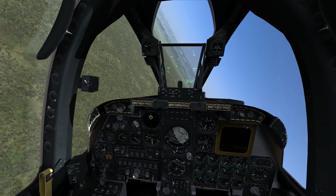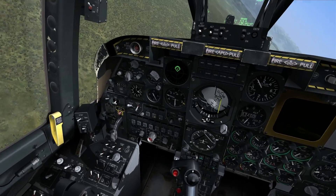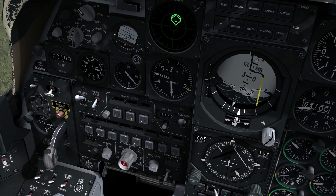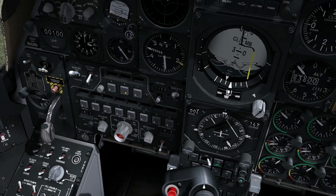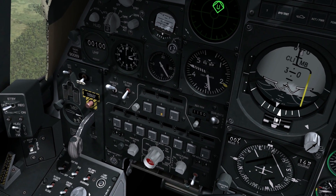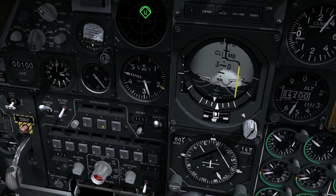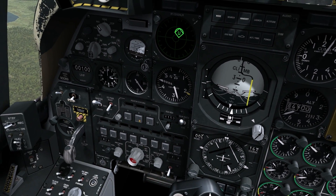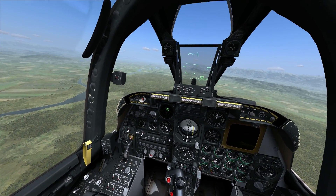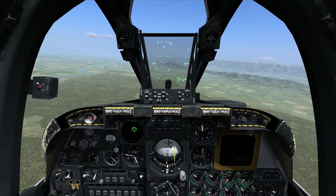Now the cockpit indications you're going to be worrying about — not a whole lot to worry about in the A model, but I'll briefly walk through it. Here's your armament control panel down on the left side of the forward console. Starting from the left: master arm, already set to arm by default. I have a rounds counter showing 1,150 rounds remaining, and a gun rate switch currently set to high. All of your interaction in the A-10A in Flaming Cliffs is going to be through the keyboard.